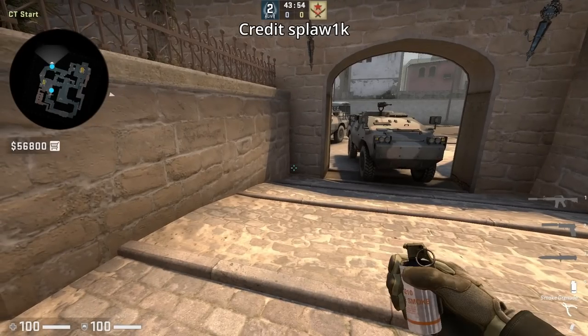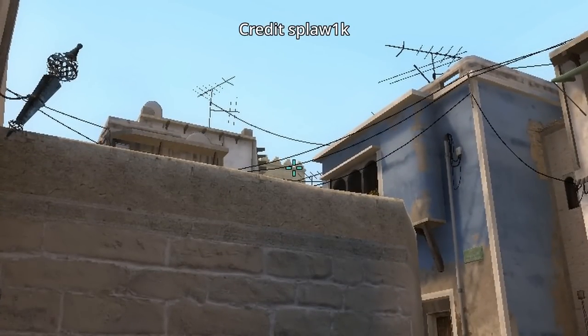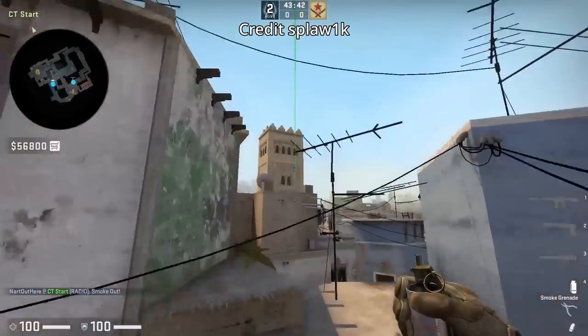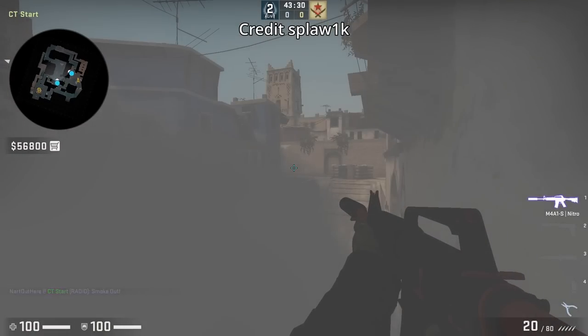The past two trick videos I showed the window ledge one-way smoke thrown from spawn. Here's an easier way to do it — credit to Spallik. Crouch in the corner, aim below the wire between the buildings while crouched, run-throw bind. The smoke will land on the end of the boost and you can get onto the right ledge where you have a one-way smoke. This is the smoke I can see pro teams throwing because of how easy the lineup is.